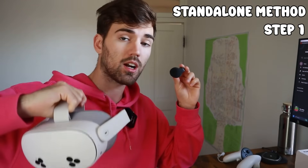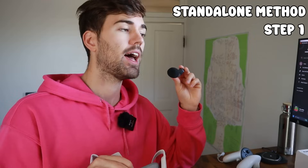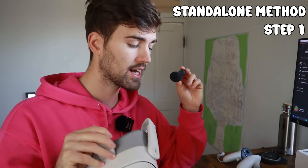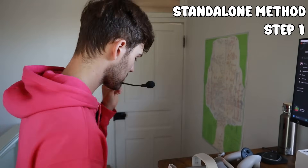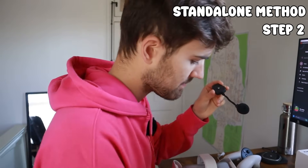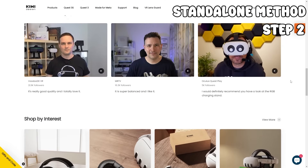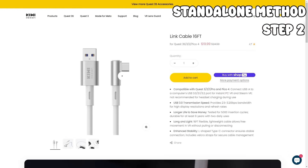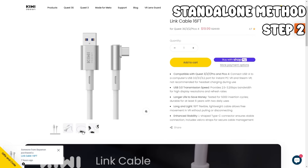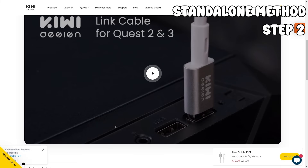When we plug the headset into the PC, it'll be able to recognize the USB and we can access the Quest 3S through the PC. Grab a USB-C cable and connect it. The one I'm using is from Kiwi VR — link in the description for a discount.